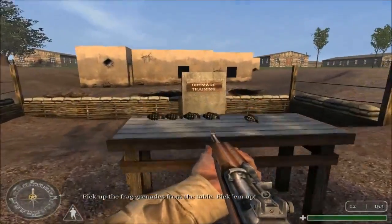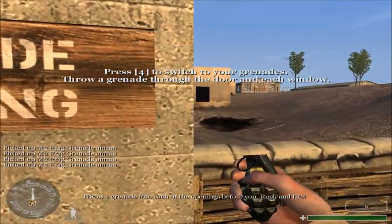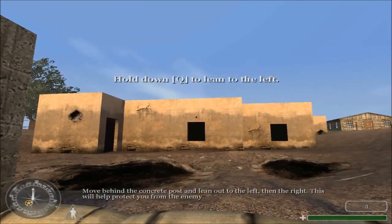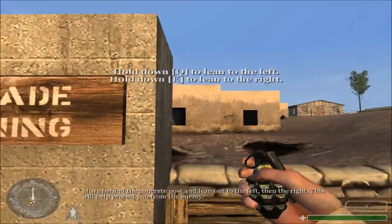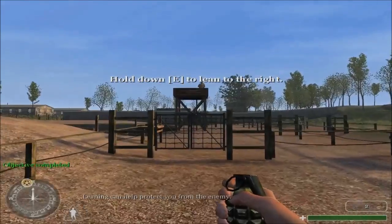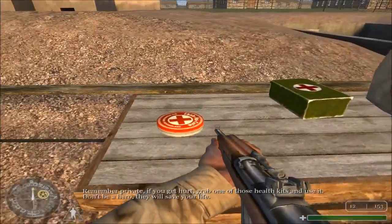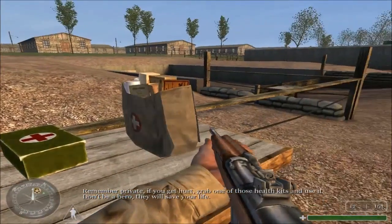Pick up the frag grenades from the table. Throw a grenade into each of the openings before you. Rock and fire! Move behind the concrete post and use the cover to protect you from the enemy. Remember, private, if you get hurt, grab one of those health kits and use it. Don't be a hero — they will save your life.